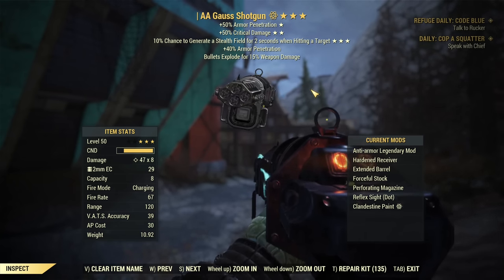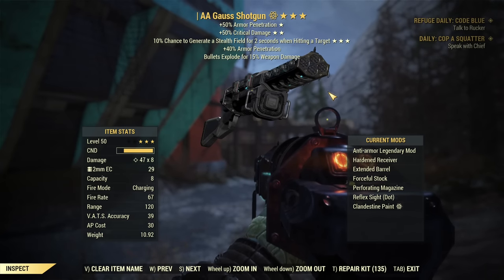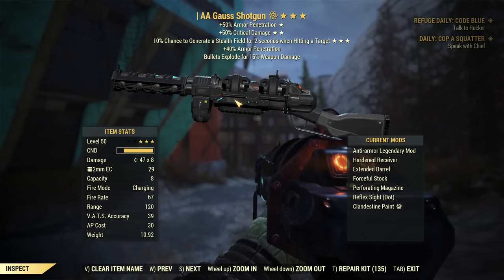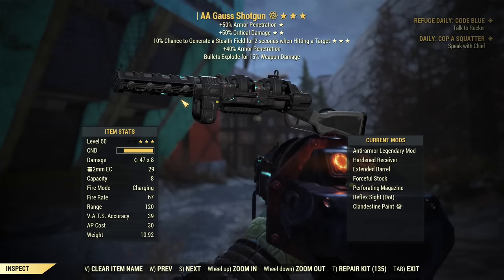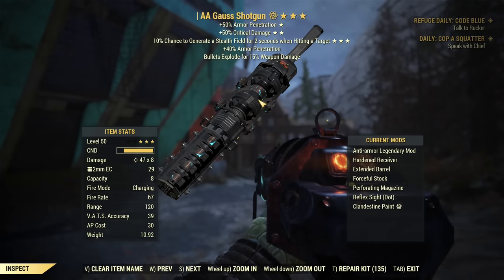Now, why am I advocating against it? Shotguns in general are already the weaker class of all weapons. The Gauss shotgun is decent, but still not overpowered by any means. So why take away its advantage of having slightly higher range than any other shotgun? What's the problem with that? I don't see it.